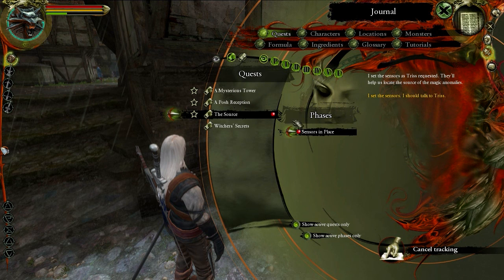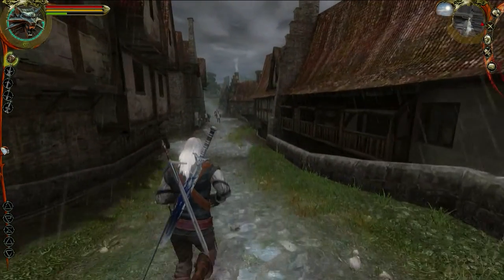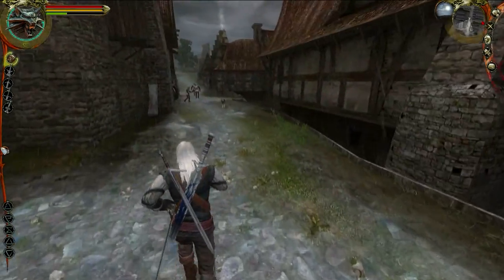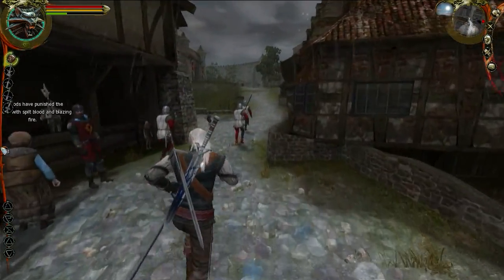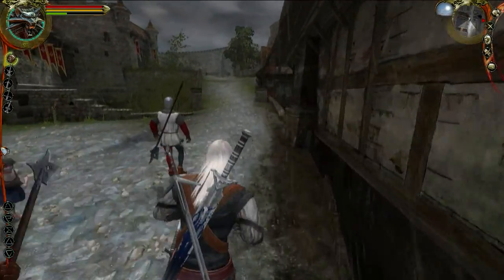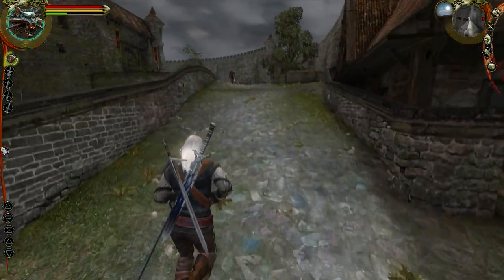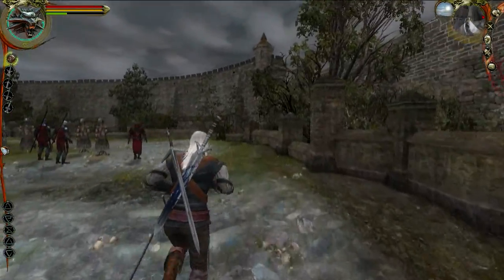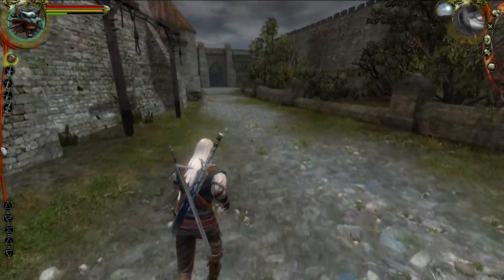Map — it's pointing back to the trade quarter. Right. He said we needed to go back to the cemetery, so let's do that. I wonder if this is going to trigger a cutscene or something, because we've already been there — we've seen all the dead bodies.